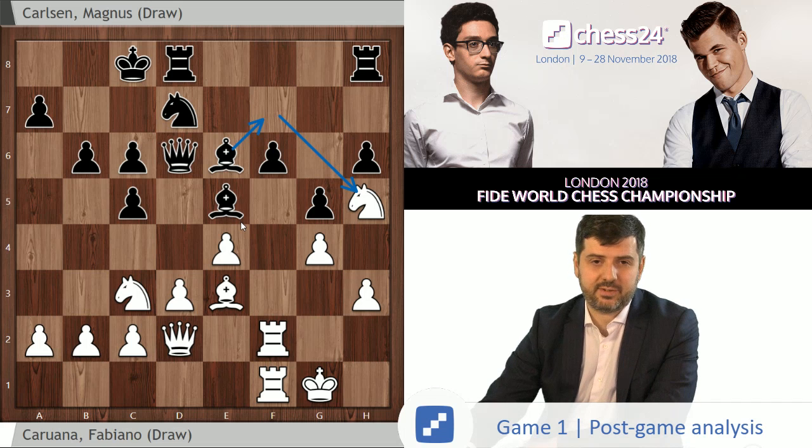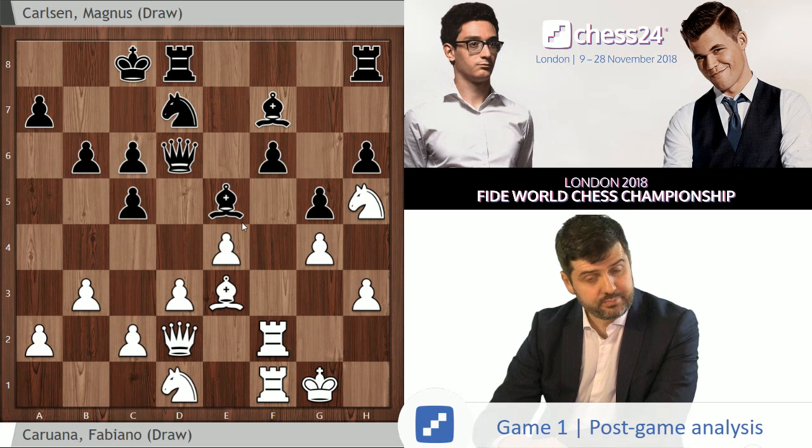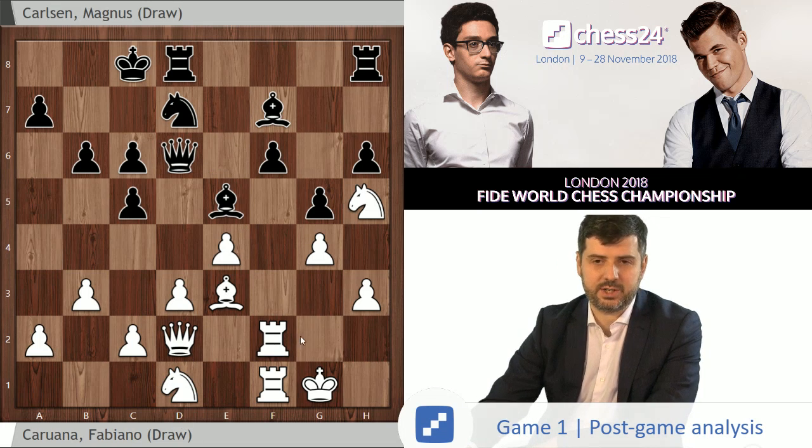Magnus played f6, with the idea of playing Bf7 and eventually taking on h5 and opening up at least some files. To add to the fact that white is objectively quite seriously worse, Fabi was quite seriously behind on the clock — he had something like 20 minutes against maybe 50 or 45 for Magnus. He played b3, Bf7, and Nd1. Originally we thought Nd1 was connected with the idea of doing something like Rg2 and then eventually maybe playing Nf2 and Ng4 once the trade on h5 happens. But in many cases it's even more important that white preserves the e2 square for the queen so that the queen can come to g4 and protect the h5 pawn. So it's a multi-purpose defensive move.